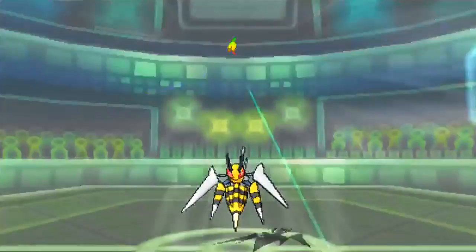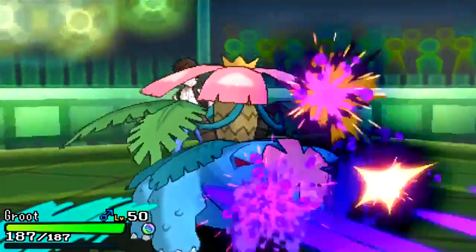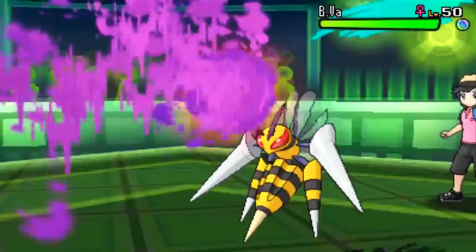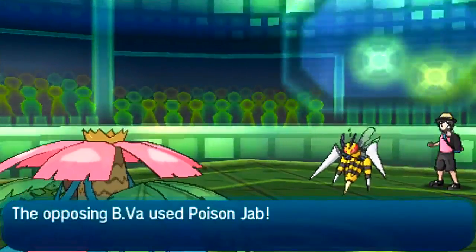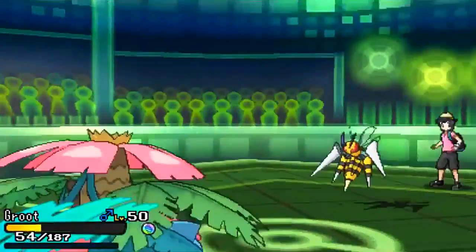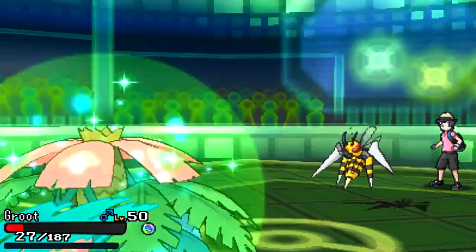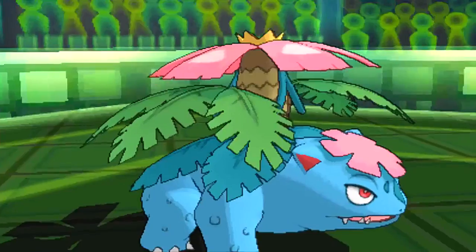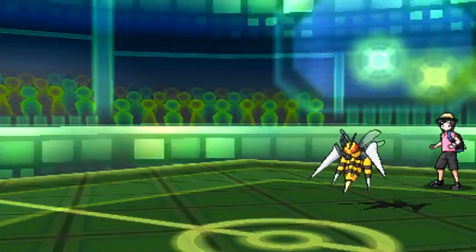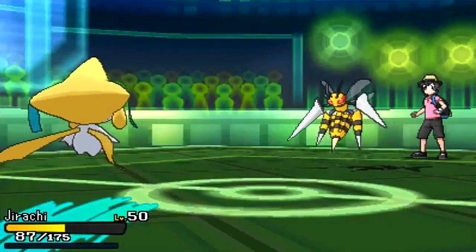I switch out predicting another Poison Jab, but he clicks U-Turn — probably figuring he can't get much done here — and that U-Turn does a lot of damage, revealing to him I'm an offensive Jirachi of some sort. He goes into his Rotom, and I'm thinking I'll outspeed and set up my rocks. You only have Empoleon to bring in against this thing. I actually live the Volt Switch, which is lovely — if he'd gone for Hydro Pump there, I would have been dead.